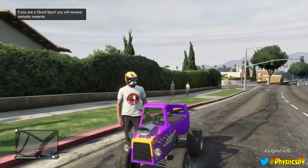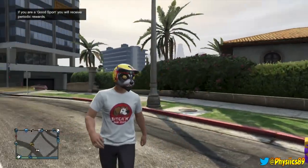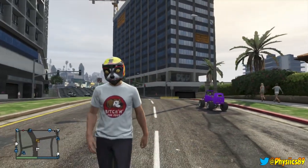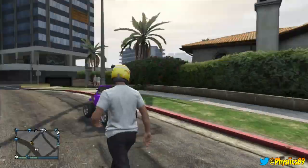Now that you have loaded up your new session and you're inside of it, you can see that once you get off of your blazer, you will notice that you can walk around and the helmet does not come off — he doesn't throw it off his head — and you still have the actual mask on under your helmet. Pretty fun glitch you guys can perform.